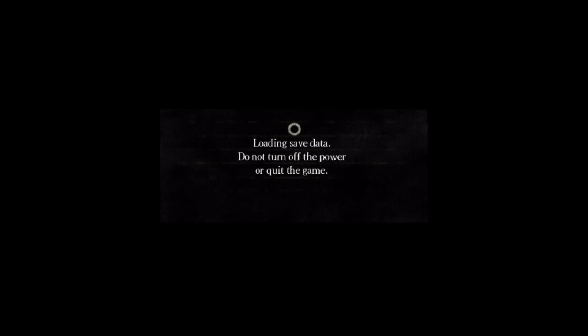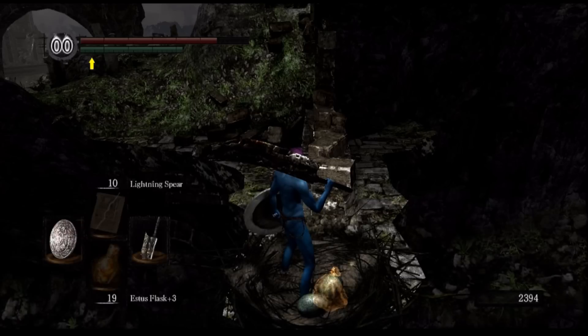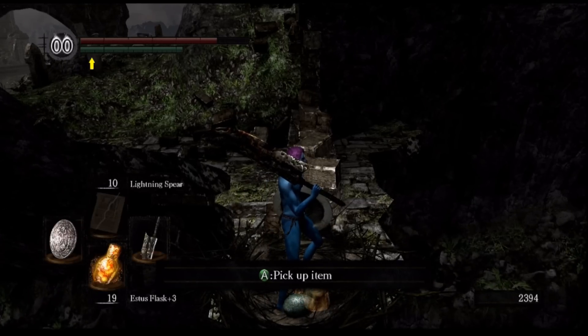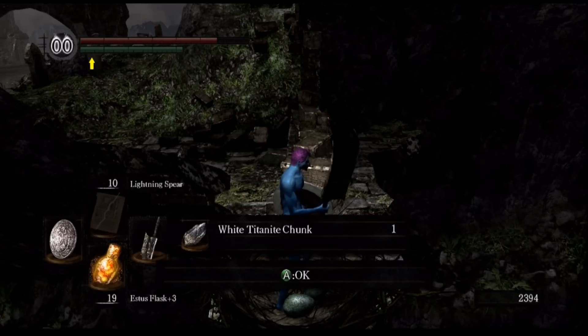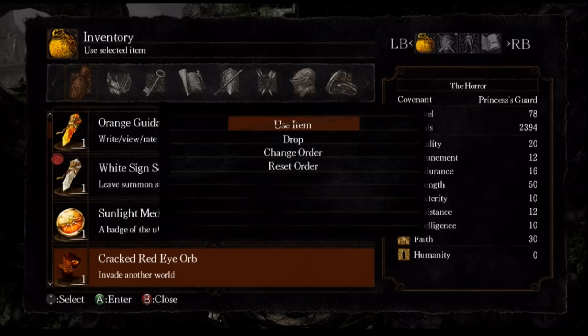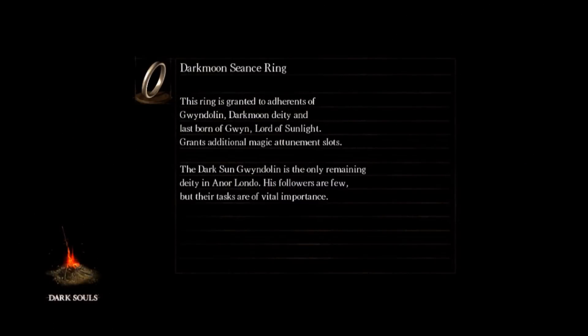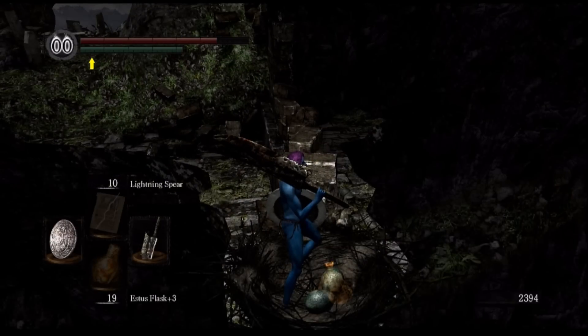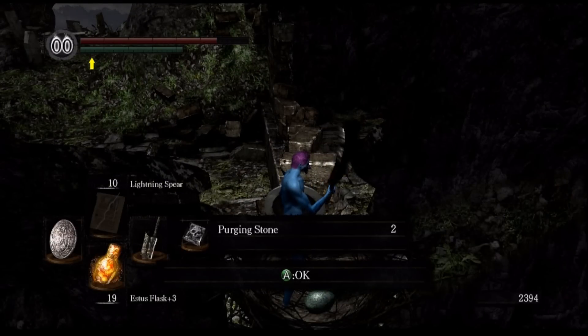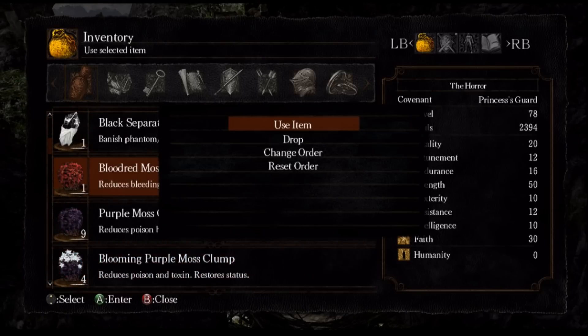I'm going to be doing a lot of loading out and loading back in. For the sunlight medal, we get a white titanite chunk. You can also trade a cracked red eye orb, which will get us two purging stones — that's pretty nice. Those are pretty hard to come by, so it's nice to have a few on us.